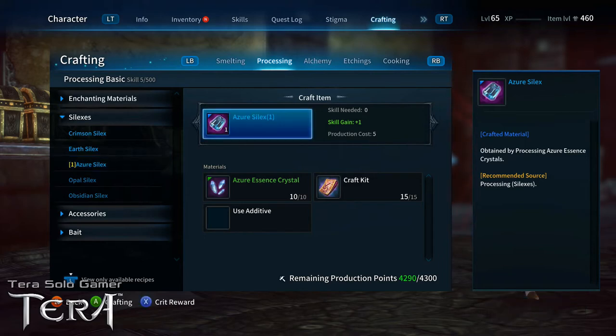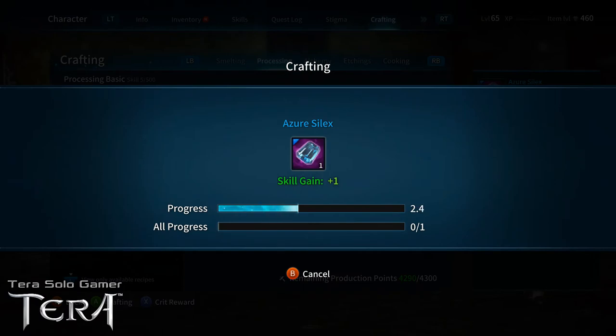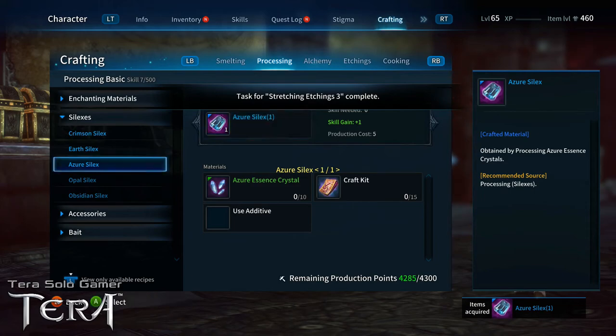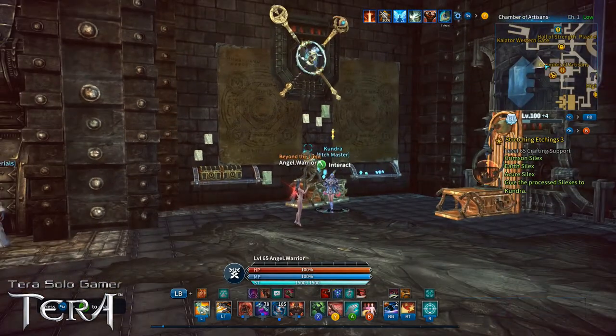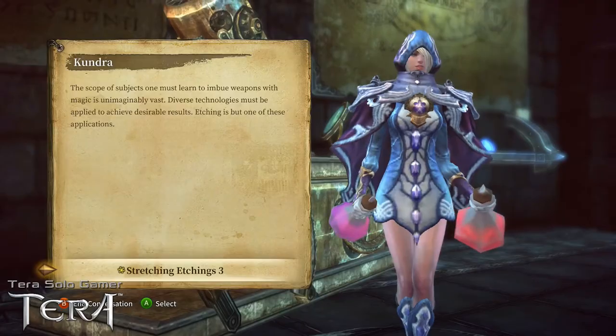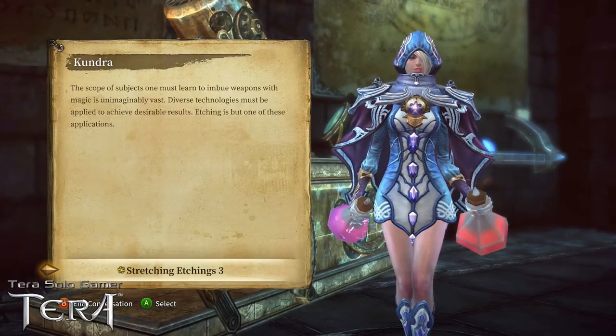Everything I've explained holds true: you need those particular materials, you need craft kits, and you don't need additives — they're just an extra optional bonus to increase your crit chance. My task is complete for this part of the quest. Kundra now has the asterisk over her head — we've completed Stretching Etchings Three.